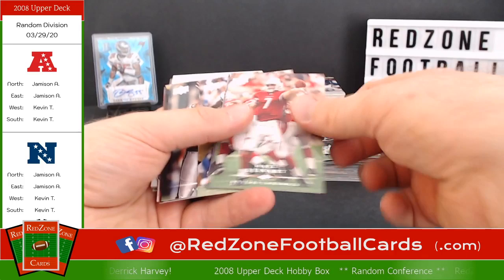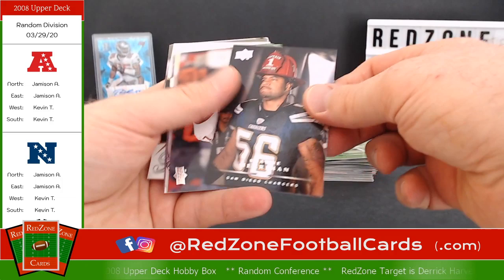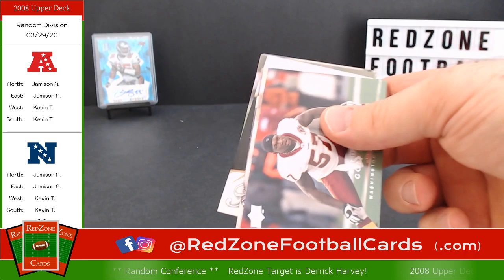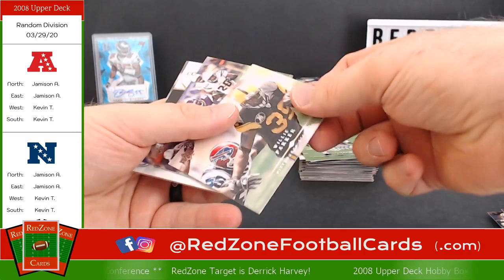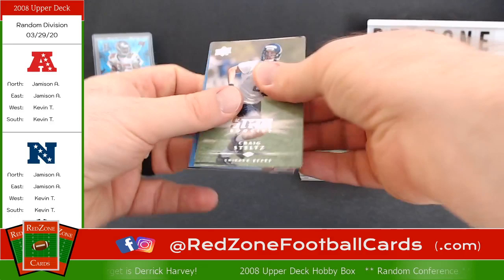Matt Leinart, A.J. Hawk, Isaac Bruce, Ronald Curry, Lindale White, Sean Merriman — I like that fireman hat on there, going to work. Justin Fargas. Hold on one second, get a sip of water — felt a tickle in the throat. Washington Redskins. Willie Parker — pretty decent. Adrian Peterson — I'd say he was pretty good. Still is actually, believe it or not.